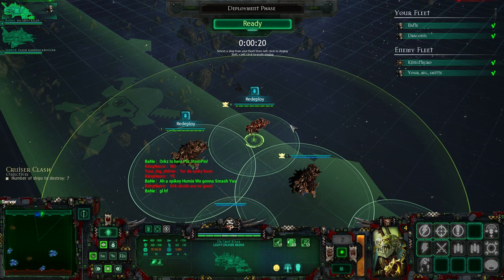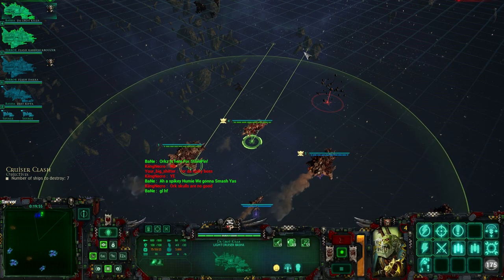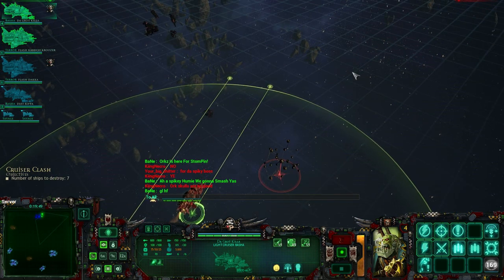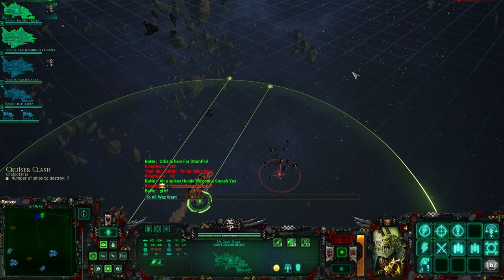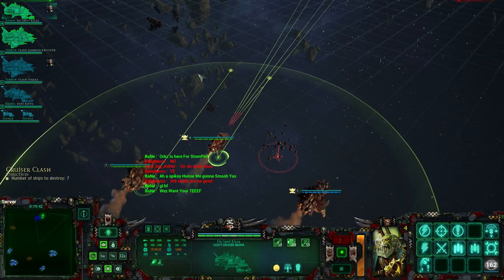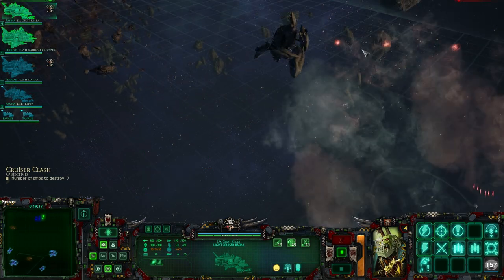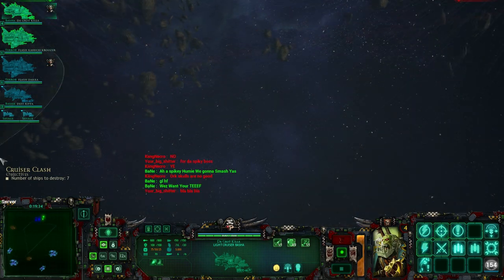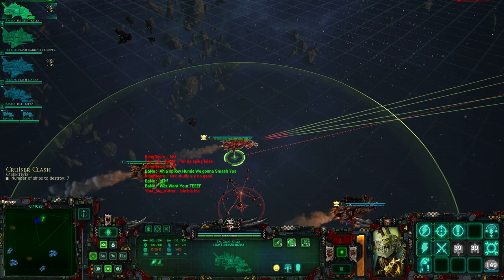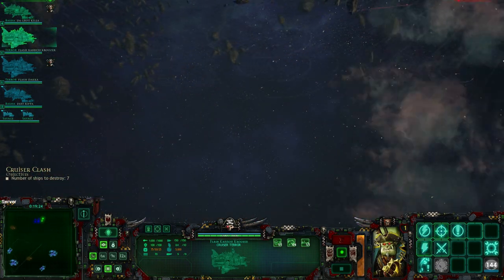Here you can see me just setting up my ships and getting ready to start. You'll notice I've already set my Orc ships to have some Autocast. On the right pane you can see all the normal toggle bars that you'd expect in a strategy game - and this UI is very strategy game-like. You can see the ones flashing and pulsing green. That's the Lightning Strike and Knock On, which are core abilities available on most factions. One is a boarding action that teleports troops onto the enemy ship, and one increases accuracy - that's the Knock On, shown as the little crosshair.